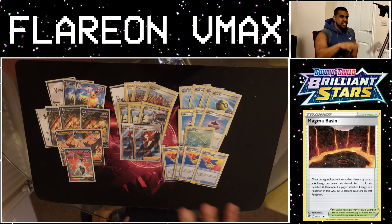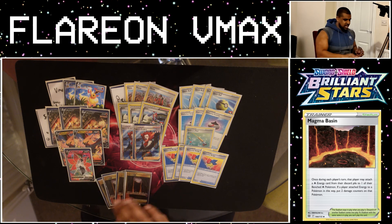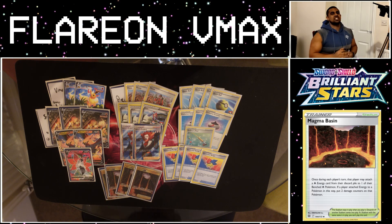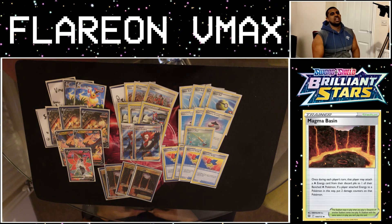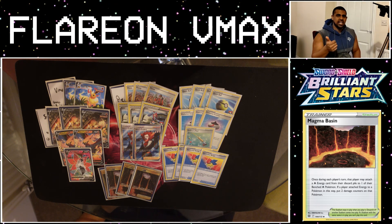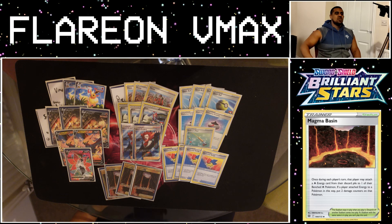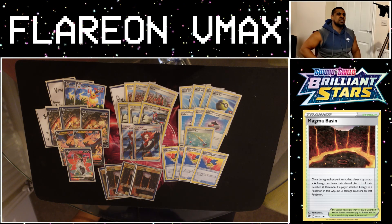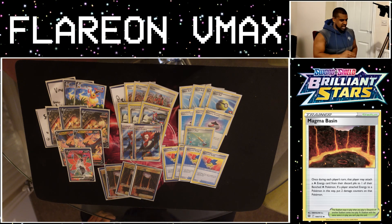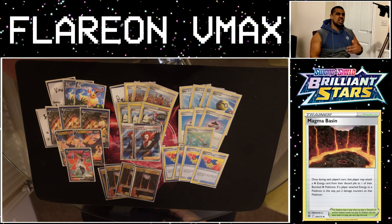Because now, let's say you need to get to Flareon VMAX in a turn: you can attach energy for the turn, attach an Elemental Badge, and then use one of your Magma Basin stadiums, which lets you attach a Fire Energy from your discard to one of your bench Pokemon, then you put two damage counters on that Pokemon. With a combination of a manual attachment from hand, Elemental Badge, and Magma Basin, we can get to Max Detonate in a turn, meaning we can just slam some big hits on our opponent and hopefully win the game. That's what makes Flareon VMAX now a crazy good deck. Magma Basin means we can get three attachments on Talonflames, Volcaronas, and Flareon VMAXes, meaning we can reload and pop.